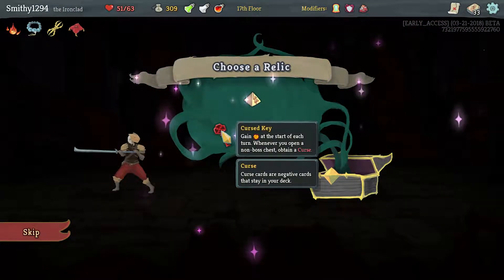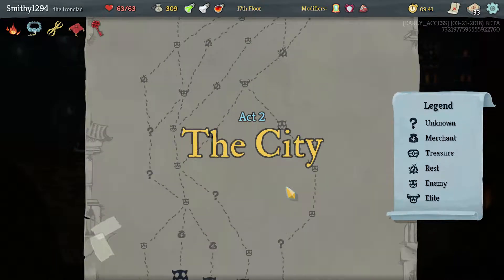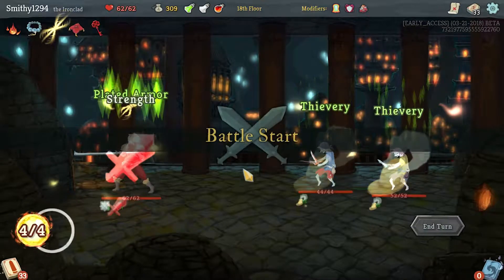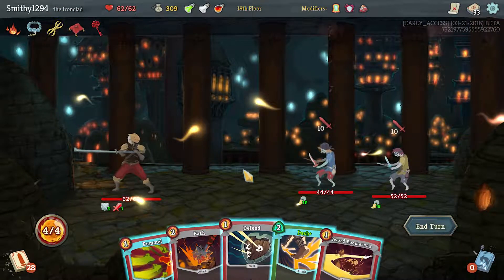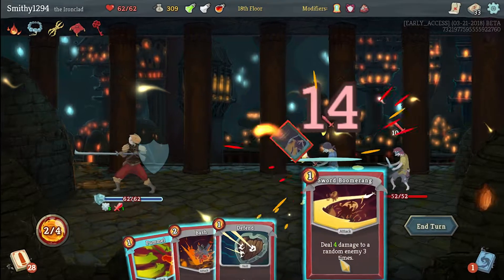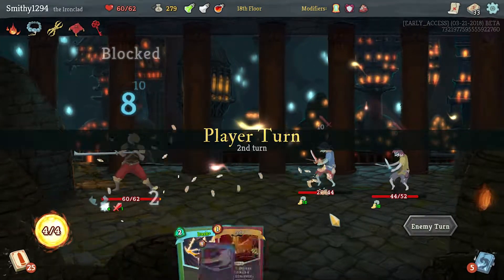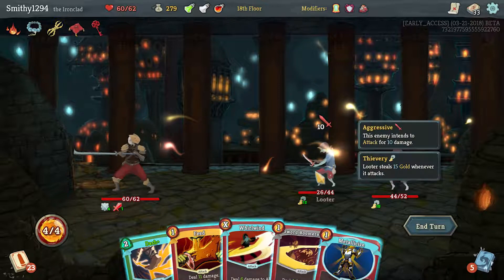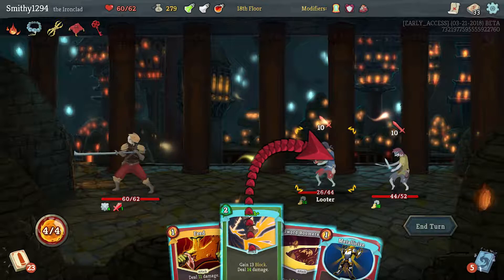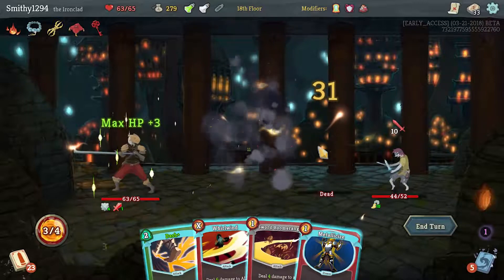Probably curse key. We can maybe get the gemstone thing that gives you more max HP for every curse you have. Let's do that - take two damage. If we can get him low... it's not going to be low enough. Maybe we feed off him to get some more max HP.